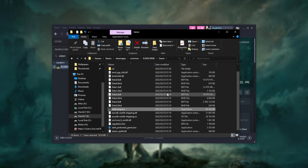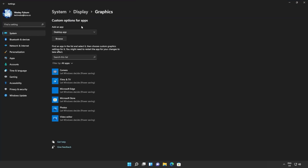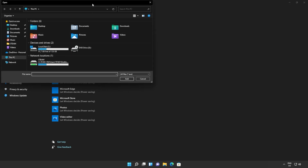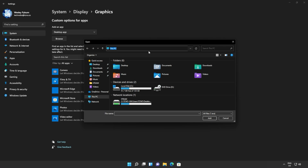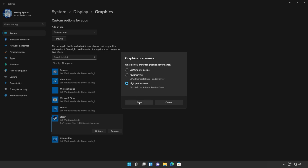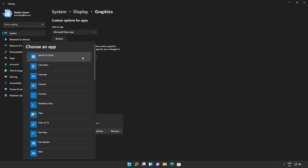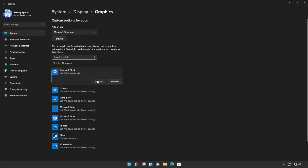Click OK, then right-click up in the path bar and choose 'Copy Address as Text.' Hit Start and type in GPU, then open Graphics Settings. Inside, select Desktop App and click Browse. Paste in the address we just copied, navigate to EldenRing.exe, double-click it, then click Options and choose High Performance, then Save. If you have the game through Xbox Game Pass, select Microsoft Store instead of Desktop App, click Browse, locate the game, and choose Options, High Performance, Save.